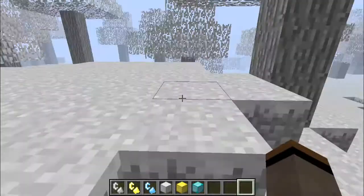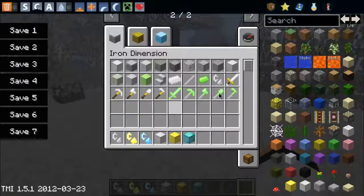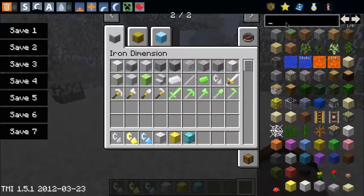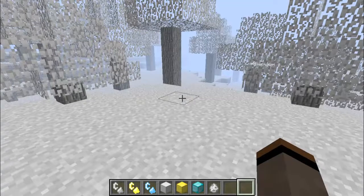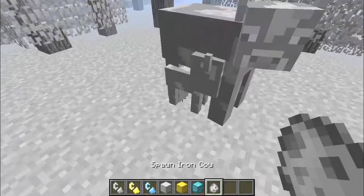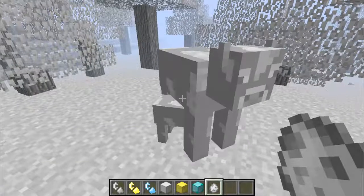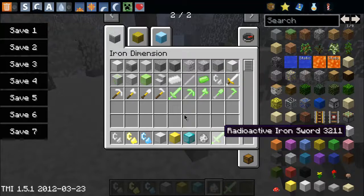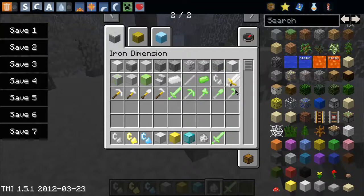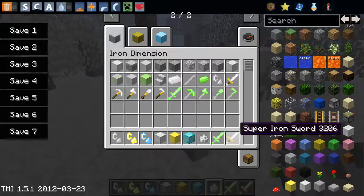Let's look around and find an iron cow. I'll give myself a radioactive iron sword and a super iron sword and we'll see which one kills faster.